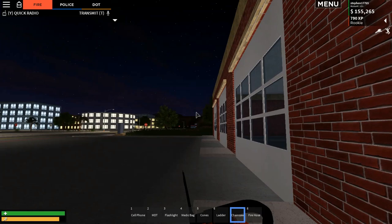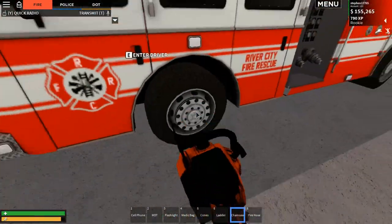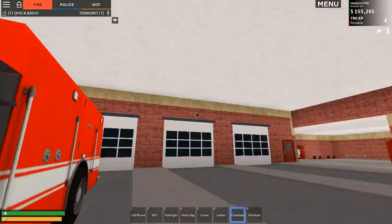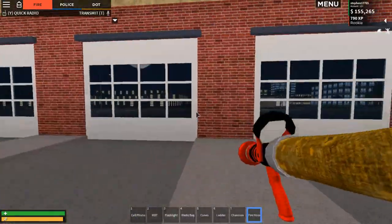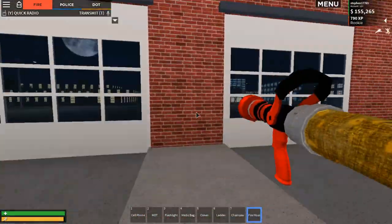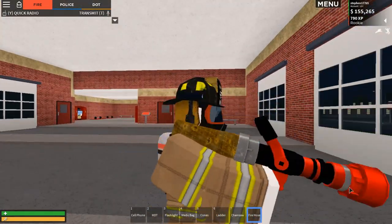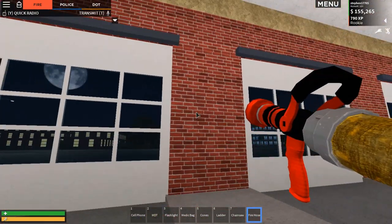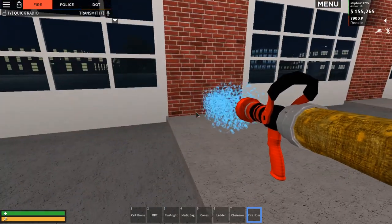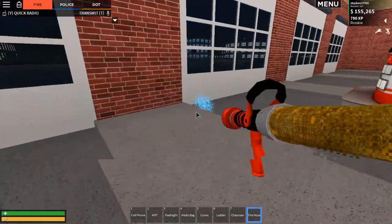With the chainsaw, if you need to cut down some trees, left click and you can hear the chainsaw sound. You cannot damage vehicles with it, but that's fine. For the fire hose, you can see it on the right part of the screen. If there's a fire, hold left click and it just sprays out water - I'll come and show you the calls now.